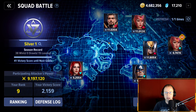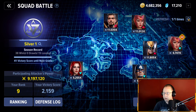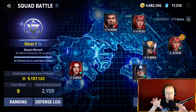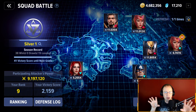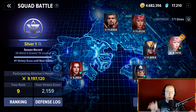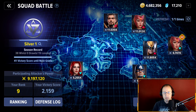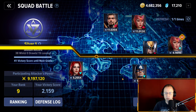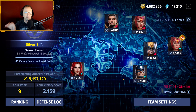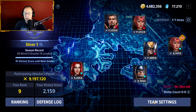You can see my squad power and participating attackers' power here. These are all your opponents. You can refresh the board once using the button in the top corner, but I don't recommend doing that because you get a full clear bonus if you can beat all of these teams.